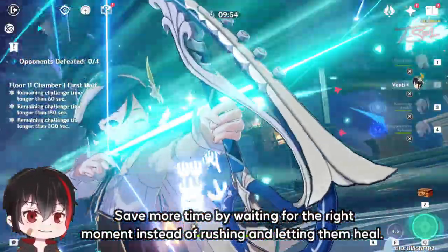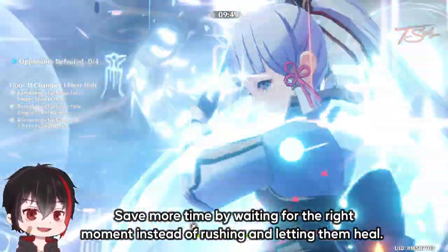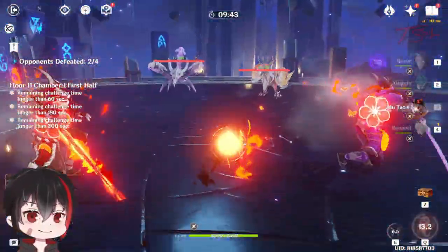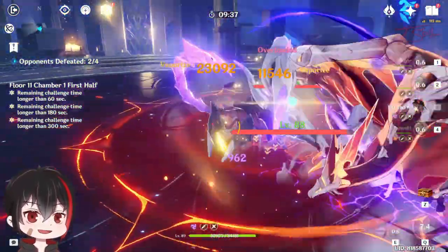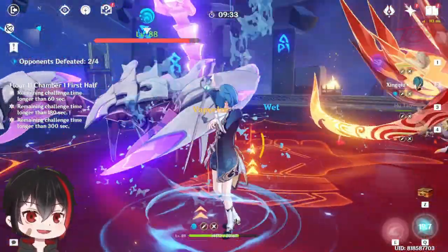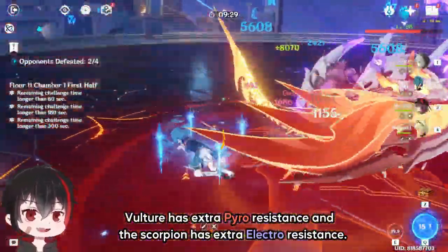Another trick to handle the Samurai pair is to just freeze them and prevent them from completing the healing animations — your usual freeze team works just fine here. The second wave has the Pyro and Electro animals. They both have a lot of melee attacks, so you will have no trouble grouping them together. The Vulture has extra Pyro resistance, and the Scorpion has extra Electro resistance.